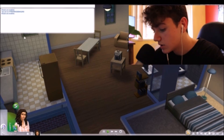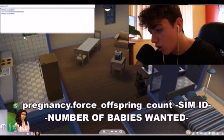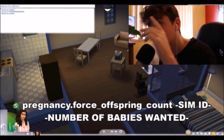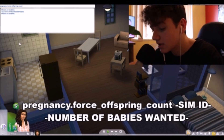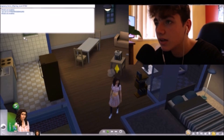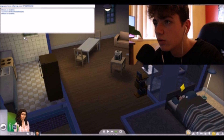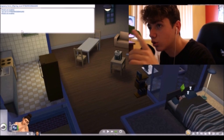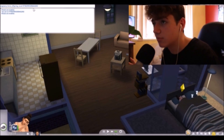Then what we do is type up: pregnancy.force_offspring_count, and then you have to type in that Sim ID. All this will be in the description below so you guys can just copy and paste it. My Sim's ID is 973629332814112 02. So pregnancy.force_offspring_count, then you put in the Sim's ID, and then you choose which number of babies you want.